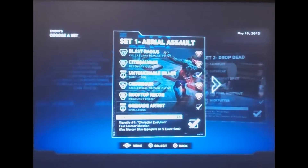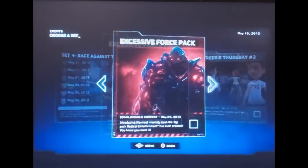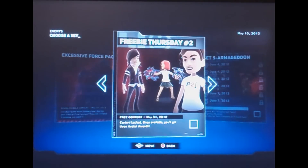To unlock the Avatar stuff, you go to Events and go here to Freebie Thursday number 1, and you get these two Avatar Awards that I showed you. In a couple of weeks — May 31st — is when we get the other three: the Alex Mercer outfit, the shield avatar prop, and the Prototype 2 shirt.